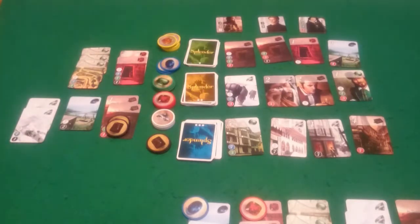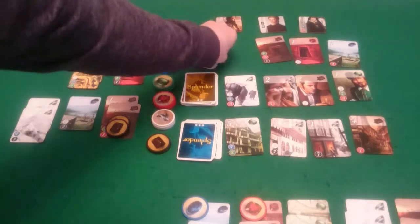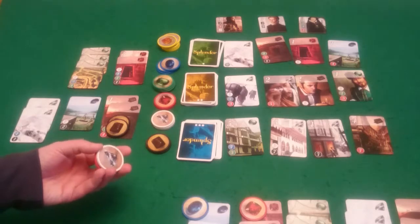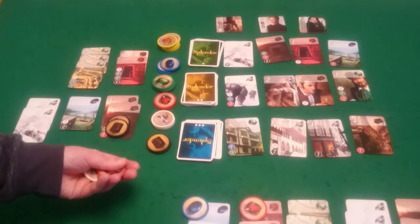And it's back to Pixel. Pixel could have that black for free, so she is going to do that. And that then brings out a new card. There is nothing I can afford to buy I believe. So I'm going to draw tokens — I'm going to go for a red, a white, and a blue.